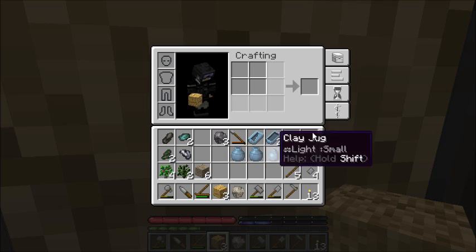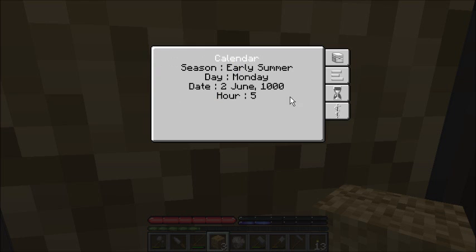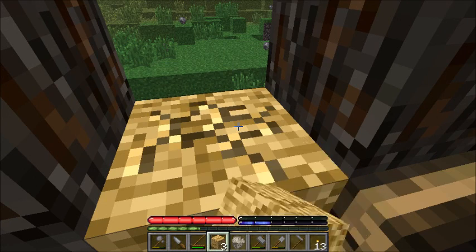What time is it, actually? As you can see, the nutrients drop as you get hungrier. It is 5 a.m. That's good, because that means it's about time for me to go.